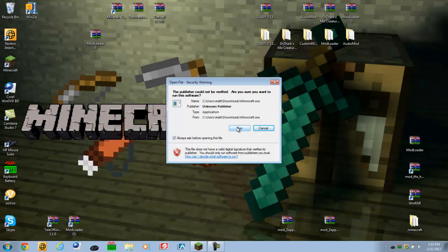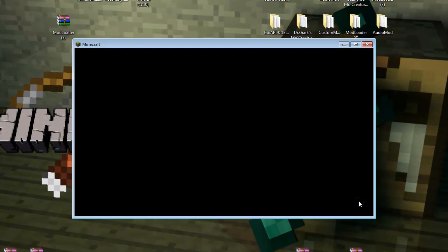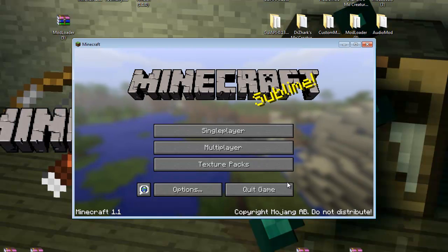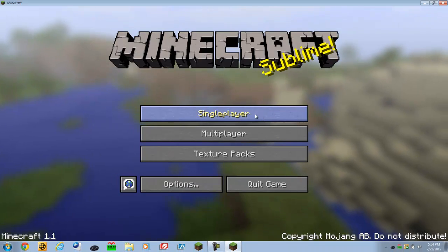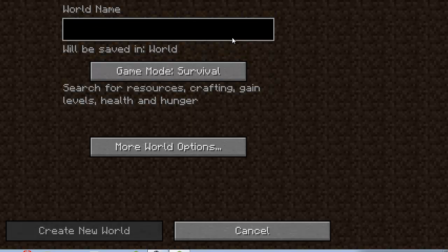Now we're going to test it. Go to run Minecraft and then just log in. See, it didn't stop at the Mojang screen, it didn't crash, nothing like that. Make it a bigger screen. Go to single player and create a new world. We're going to call this Tales of Kingdom.